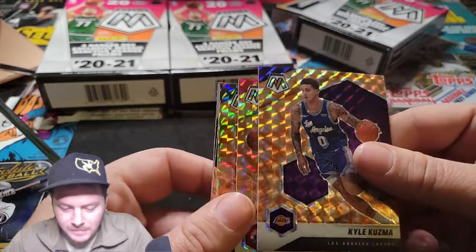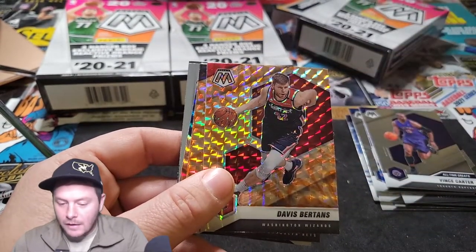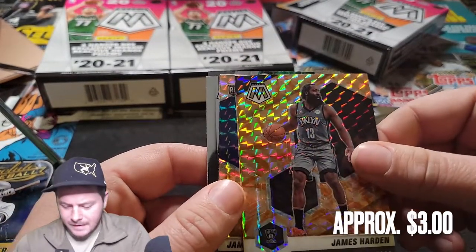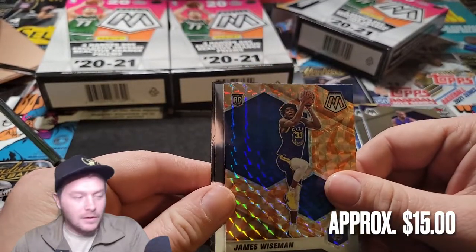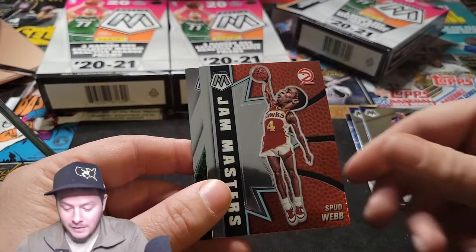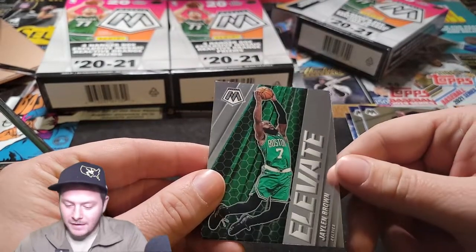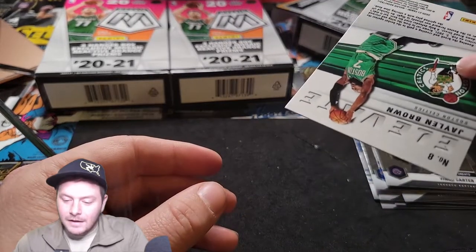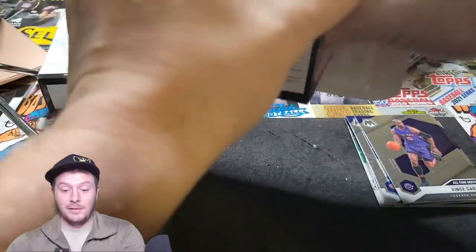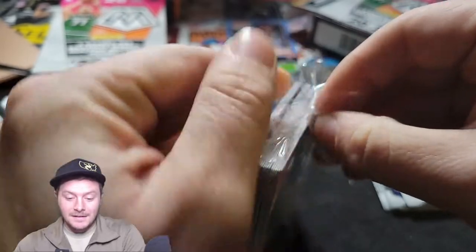Kyle Kuzma. And these must be the box variants — the oranges. They look kind of gold but they're actually the orange hanger box variances. Kyle Kuzma, Davis Burtons, James Harden — that's nice. And the rookie is James Wiseman. That's like the two bigger rookies from last year, so that's a really good pack. We got Jam Masters, Spud Webb — I like it, that's pretty sweet. And Jalen Brown Elevate. Not bad, not numbered. Hitting that LaMelo Ball is nuts. That's a really good card to get out of a hanger box.